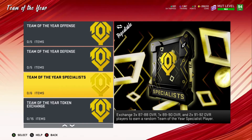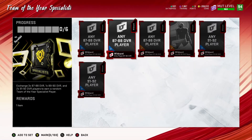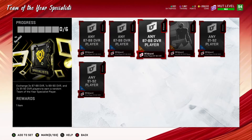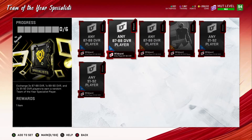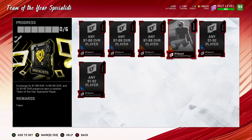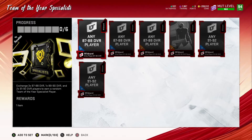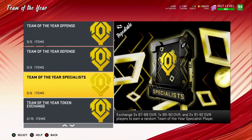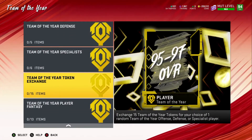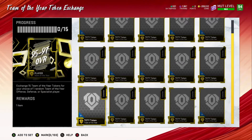For the specialist it might be a little different since they're 95s. You need three 87-88s, then one 88-89 or 89-90, and two 91-92s. To me it still ain't worth it, but if you guys have a lot of NATs in your binder go ahead and do that. This is the Team of the Year token - I got them all, I'm just showing you guys.